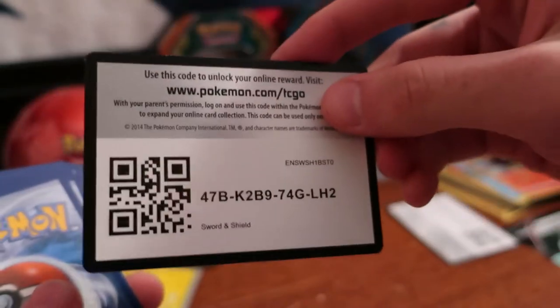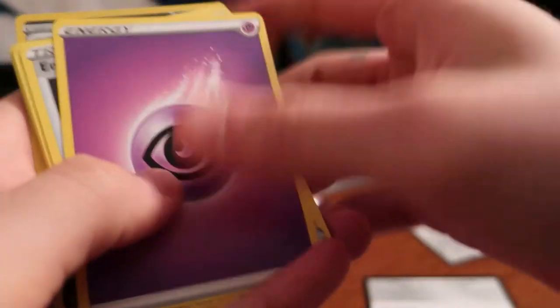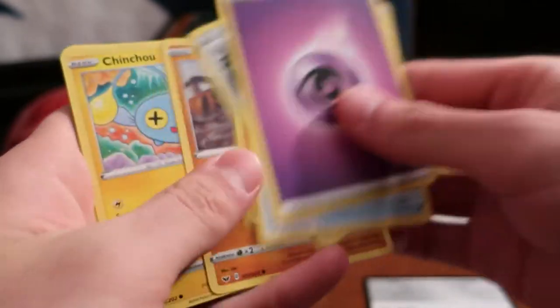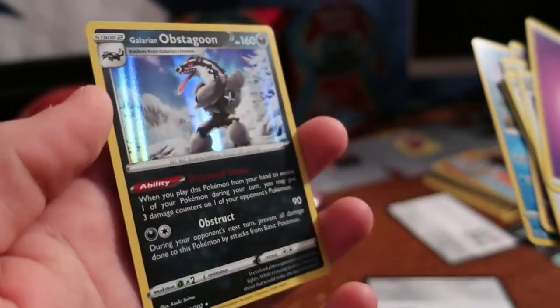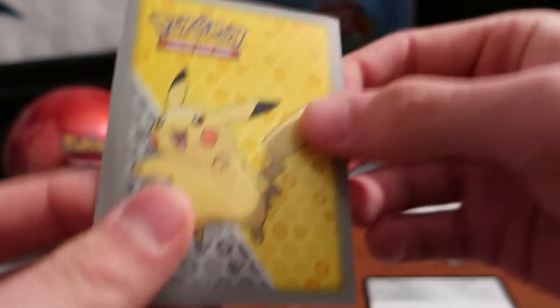White code card — every time it's a white code it's usually a guaranteed holo rare. Here we go: Crabby, Ponyta reverse holo, Doodle, and an Obstagoon holo! We'll sleeve that one up right away. Only got a couple more Pikachu sleeves left, so I'll have to break into the normal clear ones after.